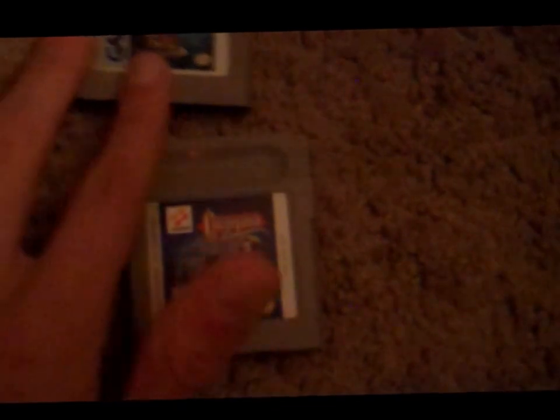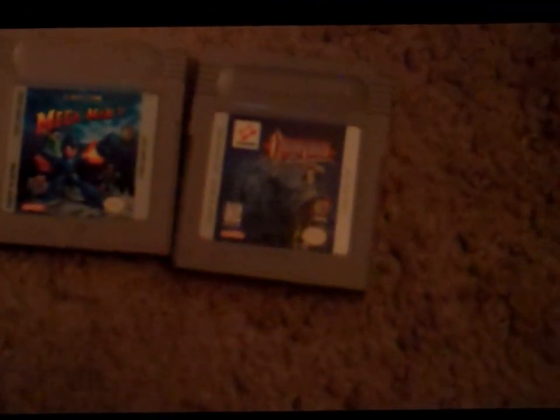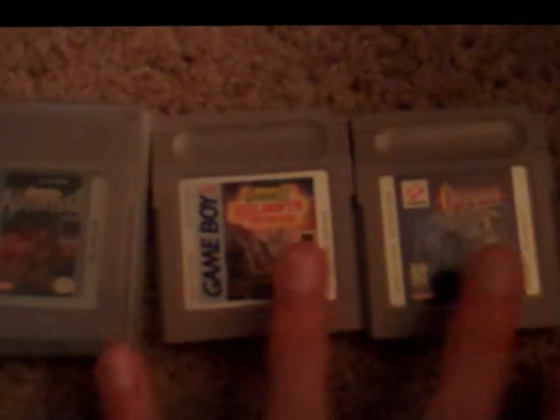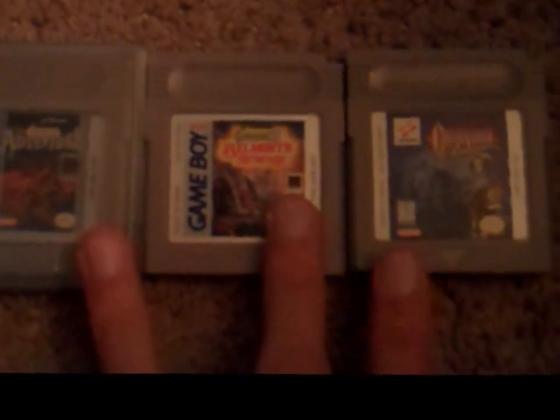I still think Belmont's Revenge was the best, but Legends features a backstory between Alucard and Sypha Belmont with a love story, and their child ends up being Trevor Belmont — so Trevor's father is Alucard. I never knew that. This game is also on the top 10 rarest Game Boy games list, along with Mega Man 5. Having all three Castlevania Game Boy games makes it even more special — eat your heart out, Castlevania fans.